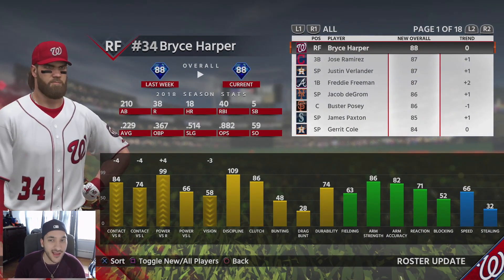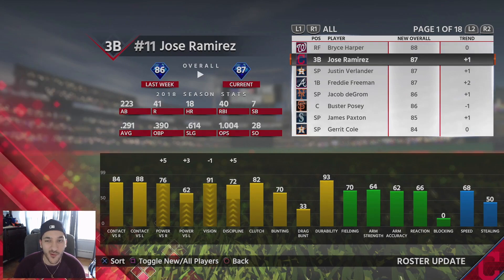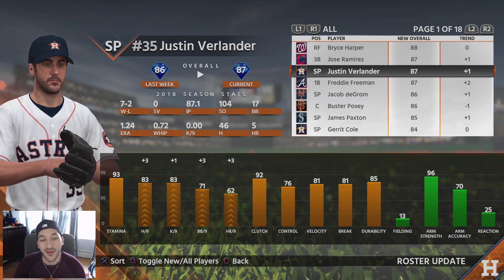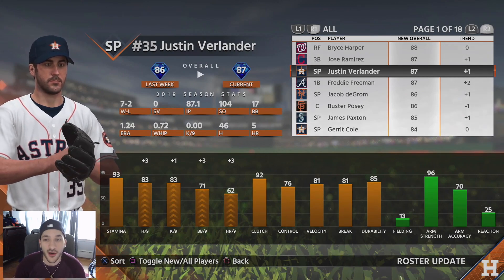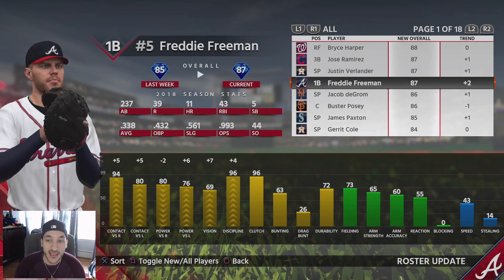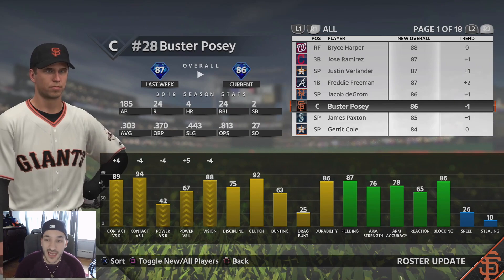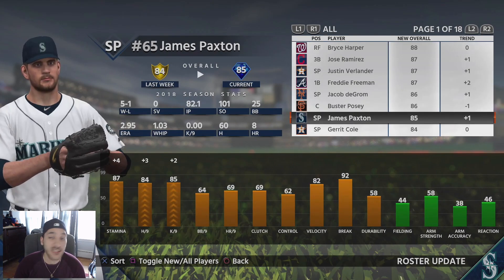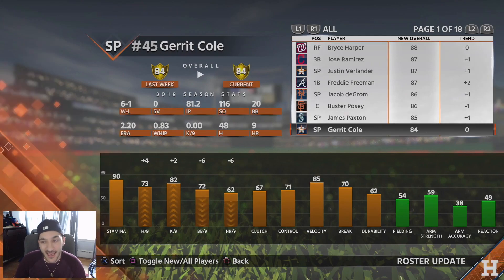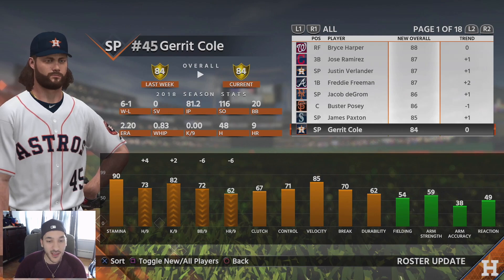I don't really like going over these but there were some big changes. Bryce Harper stayed the same but did get a power increase versus righties. Jose Ramirez went up one, Justin Verlander went up one — he's also the May Player of the Month card, which was surprising. Freddie Freeman got a nice plus two upgrade, Jacob deGrom got plus one, Buster Posey goes down one, and James Paxton gets plus one — he was the sole player to go from gold to diamond.